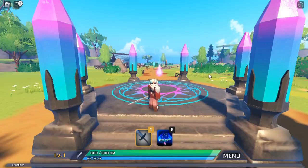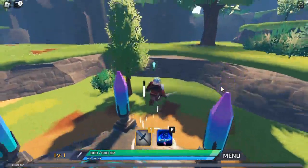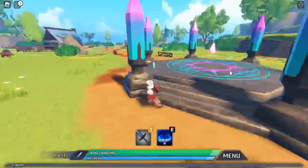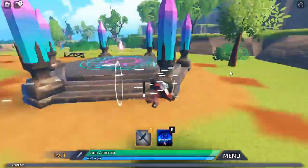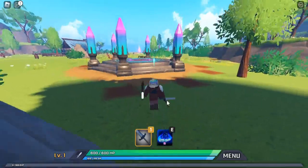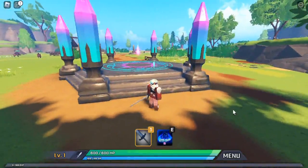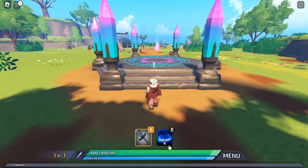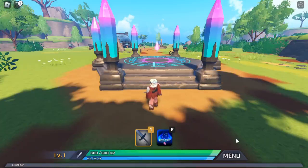Now that everything's loaded in, as you can see I'm level one. We've got 600 HP and 100 SP — that's stamina. While I was waiting I figured out you can double jump. Also at the beginning it says Q is a dash, so let's try that out. You can dash multiple times! After the dashes are used up you have to wait for it to recharge. E does a skill — that costs 25 SP.